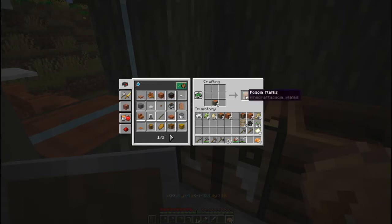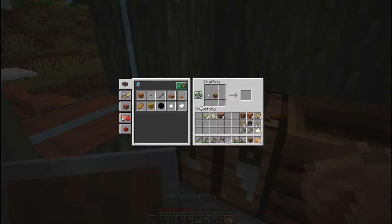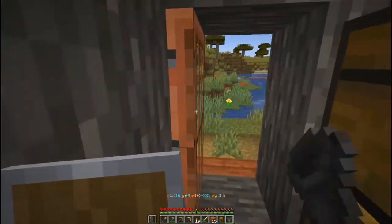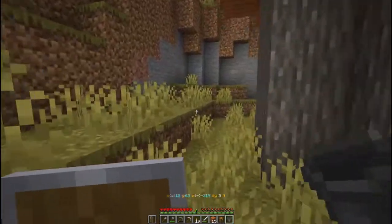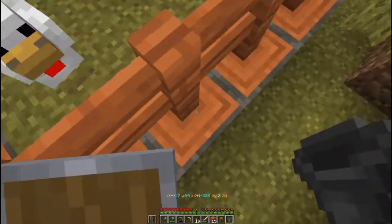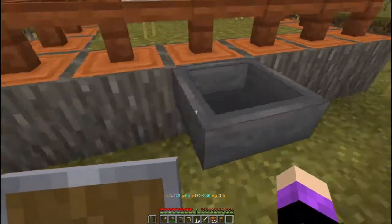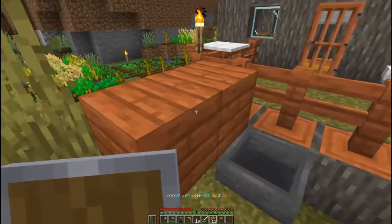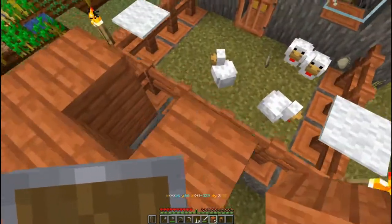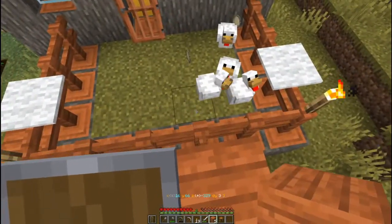We actually need two chests, so let's do that. Then we can go ahead and make ourselves a hopper. And let's go ahead and turn those into that. Now let's come over here and put it right here. And then what we can do — I'm hearing eggs coming out.